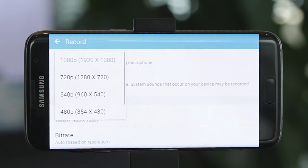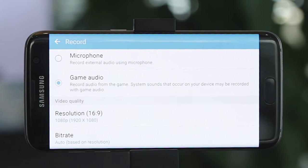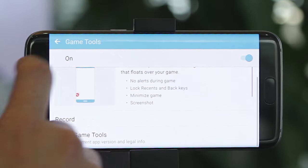For video quality, it goes up to Full HD — you can select a lower resolution if you want to adjust accordingly. You can also adjust the bitrate, but by default it is set to auto mode.